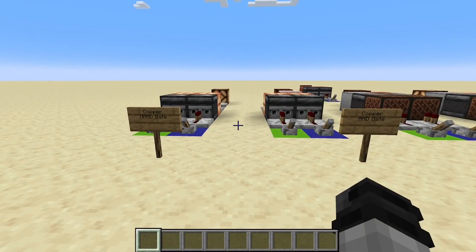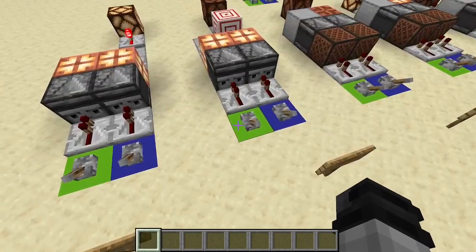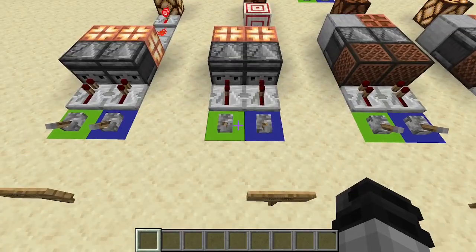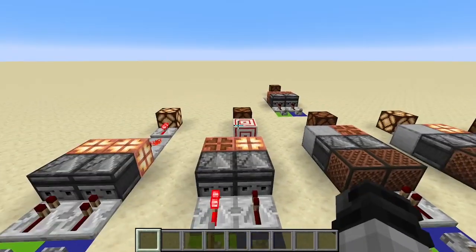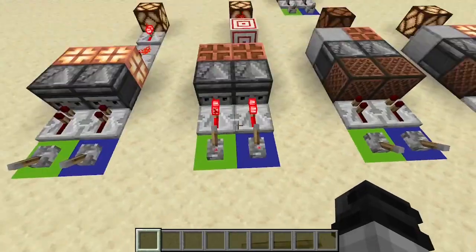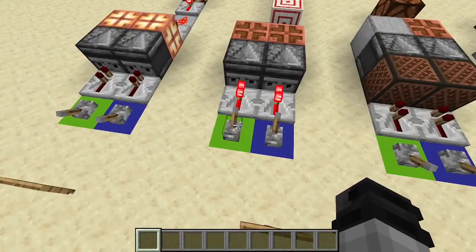The first set of copper gates are the copper NAND and copper AND gates. AND gates work like this: if you have both of your signals off you have no output. You also have no output if you only have one or the other on. You have to have both inputs on in order to get an output — that is why it's called an AND gate, because you need both of them: A AND B.